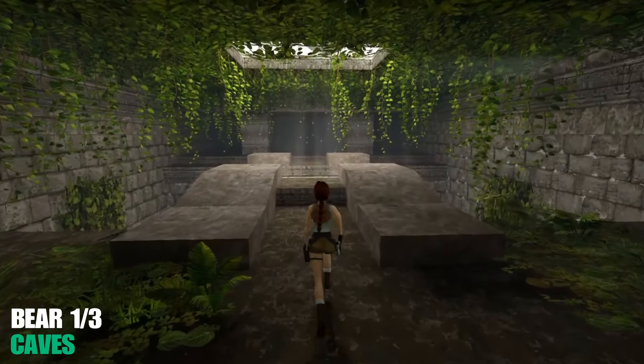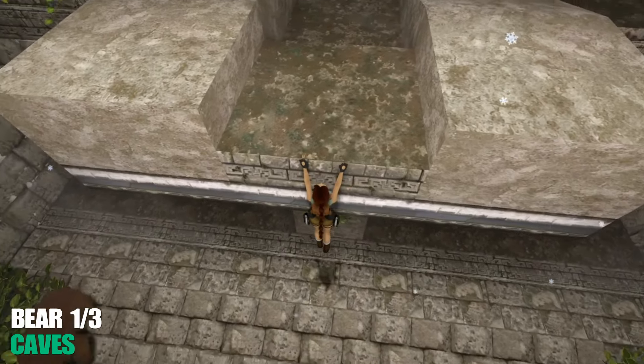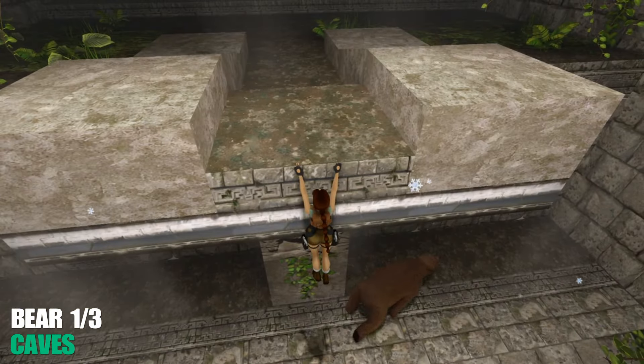The first bear — when you get to this room, which is unmissable, instead of jumping straight ahead, if you look down there and wait around, there's going to be a bear that'll come out, and that's your first bear in the caves.